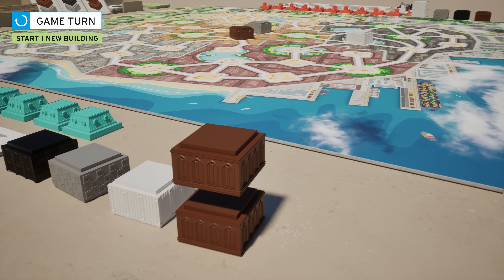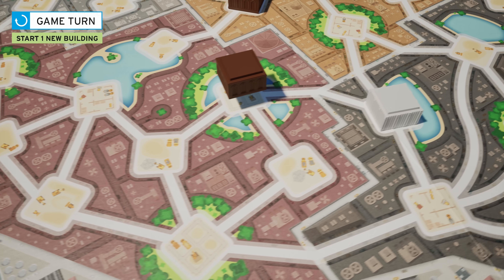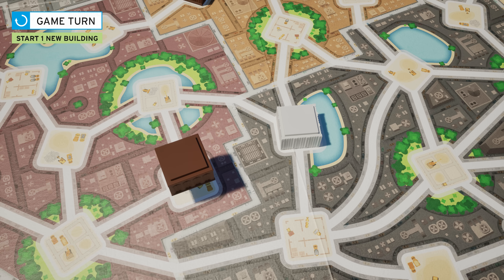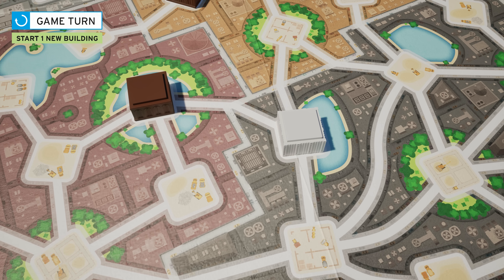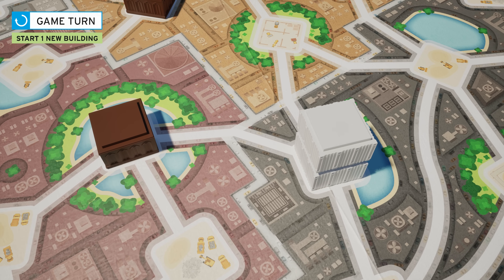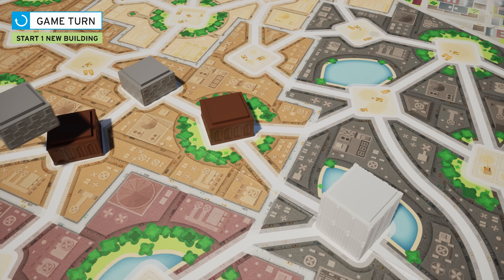To start a building, take a floor from your supply and place it on an empty space on the board. There are two constraints: it must be adjacent to at least one other building, and it cannot be adjacent to a building of the same color. You must then pay for your construction by adding a floor to each adjacent building. If there are several buildings, add a floor to each of them.